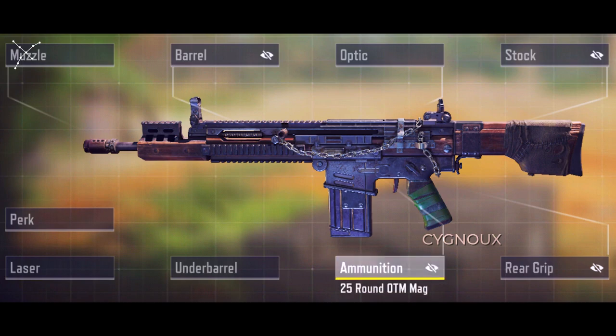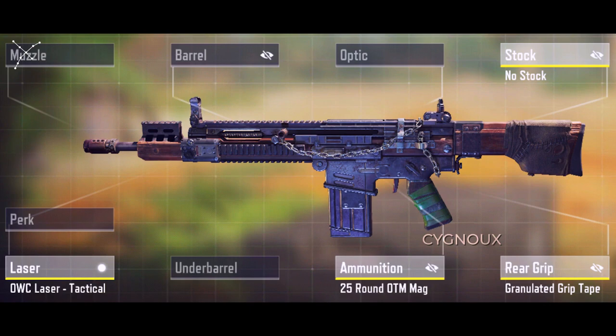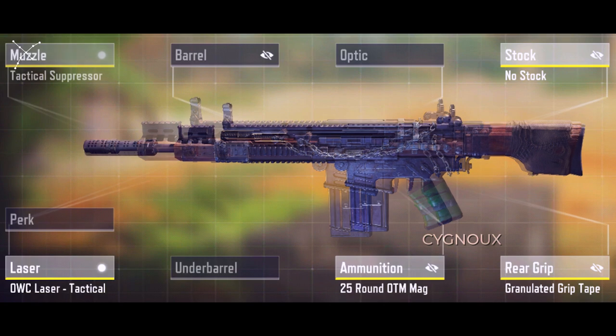For DRH gunsmith, start with the 25 OTM mag — this is the best mag available. For an aggressive build, use the light barrel. This is purely a mobility build, helpful for playing close quarters.